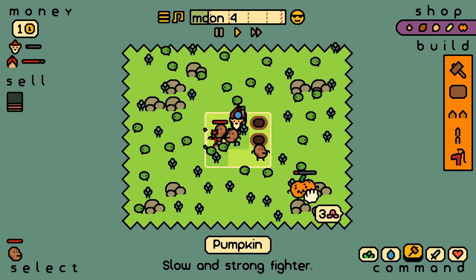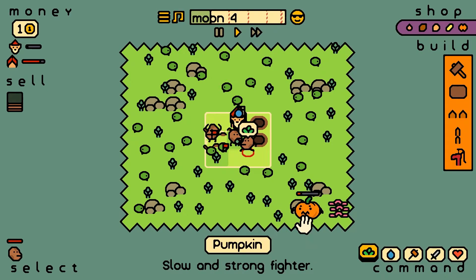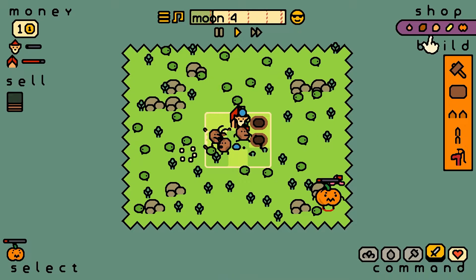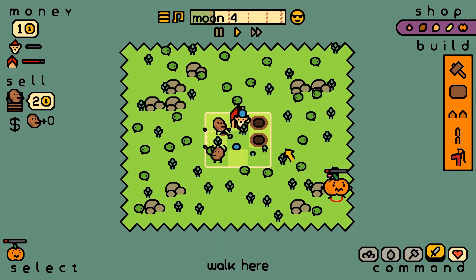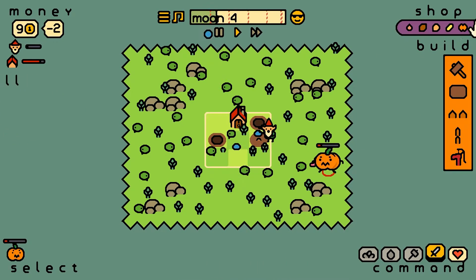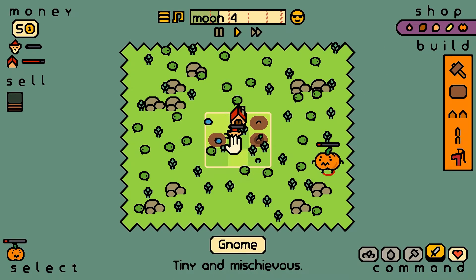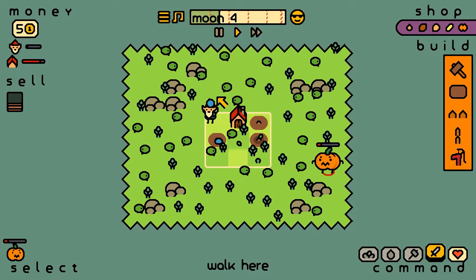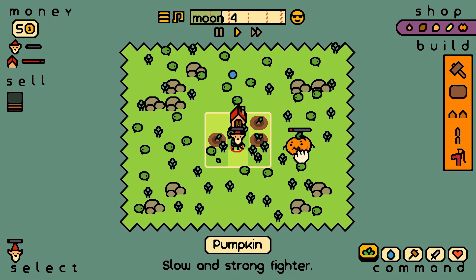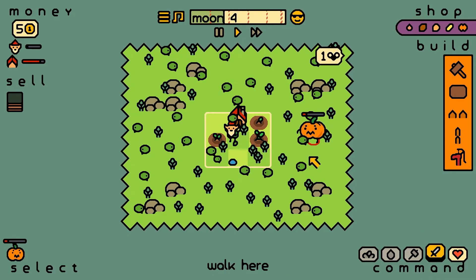We've got three worms — that should be fine for a pumpkin friend. What are you doing, pumpkin? Attack! Let's help them out. Now you go for weeding. Not sure what you're doing, mate — just stay still. Get these weeds out of here.